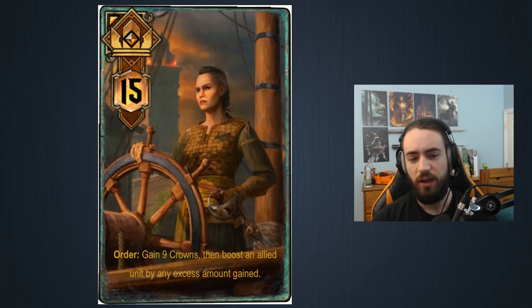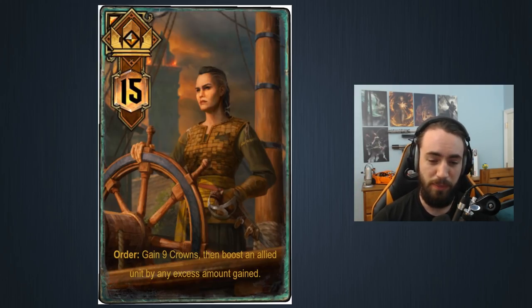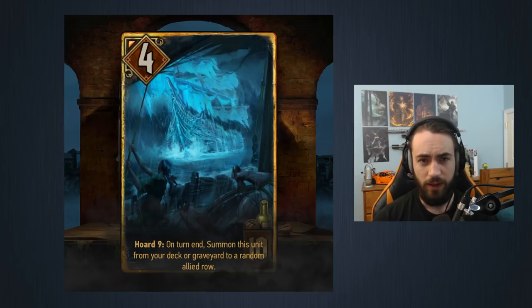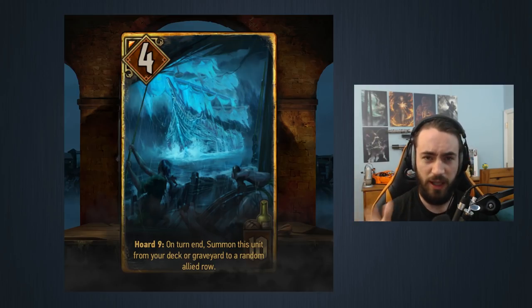How hard is it to get Horde 9? Well, with the new leader we saw in the last video, your order ability is to gain nine crowns. If you play this leader you will immediately get nine crowns and immediately pull out the Flying Redanian. You don't want to do that in round one typically. Playing a leader with a one-time big activation ability, you typically want to save this for round three, or maybe round two if you're bleeding.